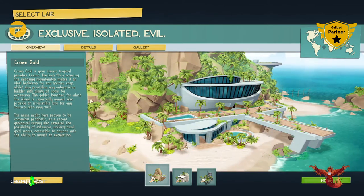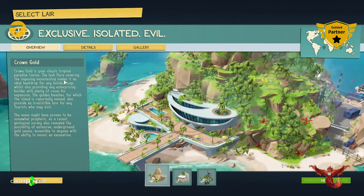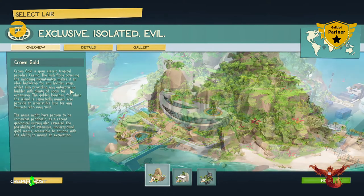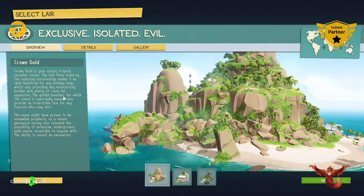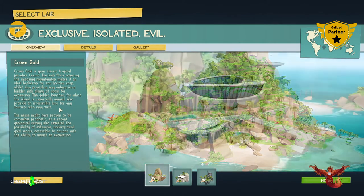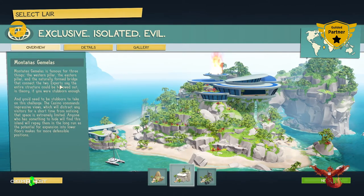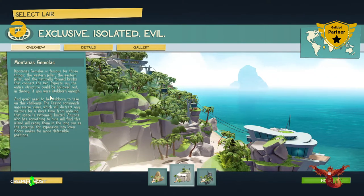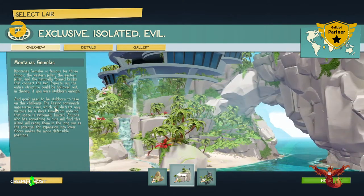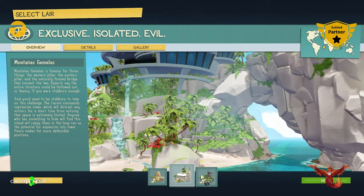Exclusive isolated evil. Cold Ground is your classic tropical paradise casino — the lush floral covering and imposing mountaintop makes it an ideal backdrop for any holiday snap whilst also providing an enterprising builder with plenty of room for expansion. The golden beaches for which the island is reportedly named also provide an irresistible lure for any tourist who may visit. Eastern Pillar — experts say the entire structure should be hollowed out in theory if you're stubborn enough, and you'll need to be stubborn to take on this challenge. The casino commands impressive views which will distract visitors but the space is extremely limited.